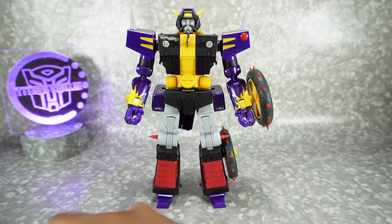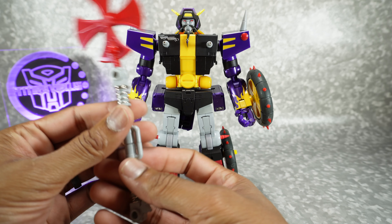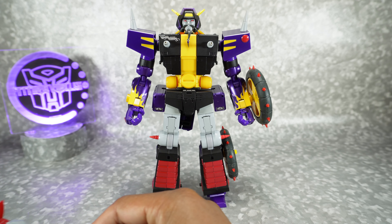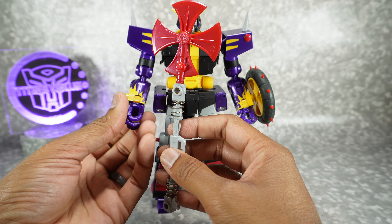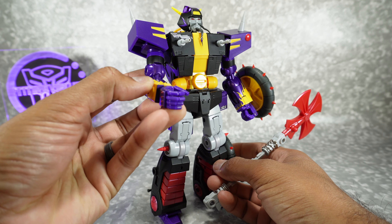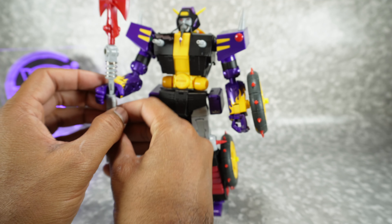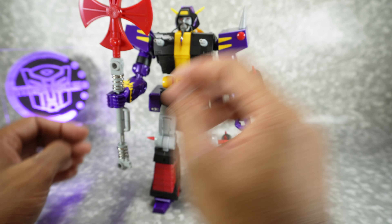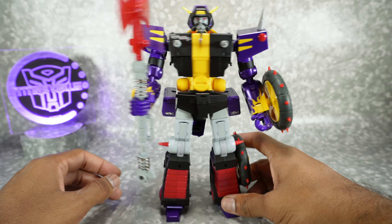Let's take a look at the accessories. The axles in robot mode can be used as parts — you can stick them on with these little pegs. But of course we should rather use them like this. I'm going to talk about this during articulation, but they've definitely improved the hands. They don't articulate fully, but they're much less fiddly and they work a lot better. I just really prefer this — I'm glad they changed it. It just works better for me all around. And there he is with the axe.